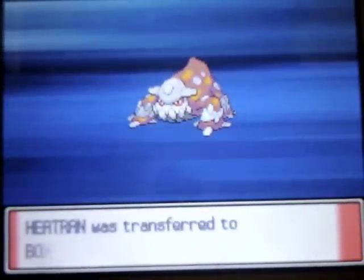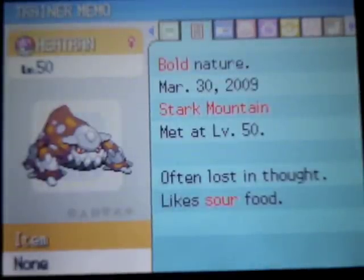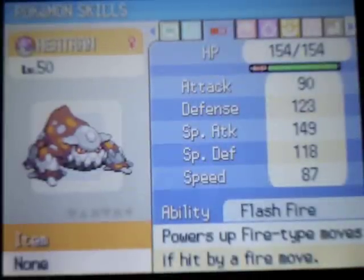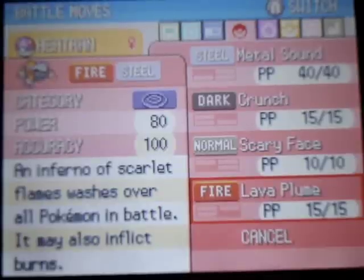I'm not going to give it a nickname — I don't like nicknames. Back at the Pokemon Center, we're going to check out the Heatran I just caught. Fire and Steel, level 50, caught with a Master Ball — that's pretty good. It was caught at Stark Mountain. Its nature is Often Lost in Thought, which is kind of bad, and the Attack stat is shockingly low. Speed is also low because it's a Steel type.